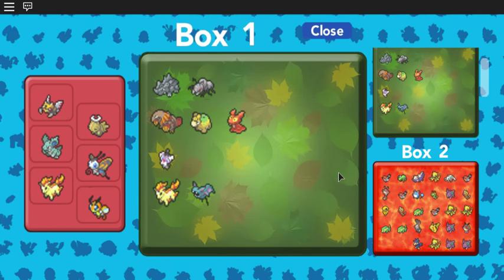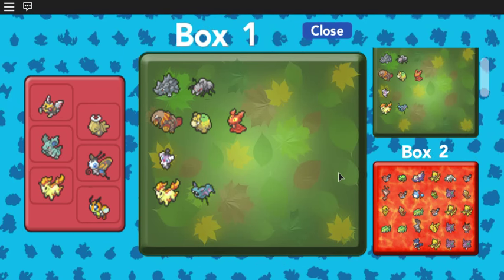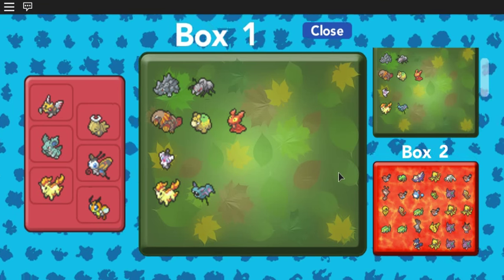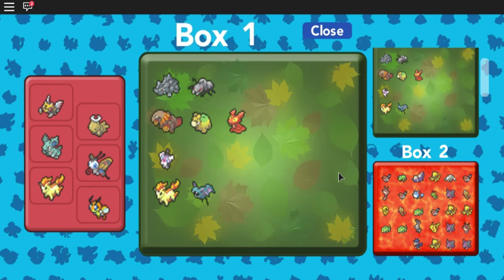EV stands for Effort Values, and these are values your Pokemon will get after you knock out another Pokemon in a battle. Now different Pokemon you knock out will give you different EVs, and in order to get these EVs, your Pokemon cannot be max level. Your Pokemon has to be capable of getting experience. So if your Pokemon is max leveled, no more EVs for them.